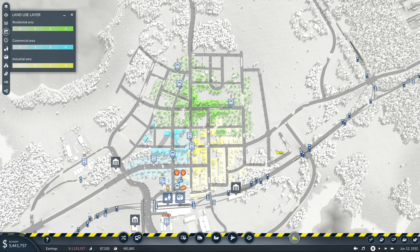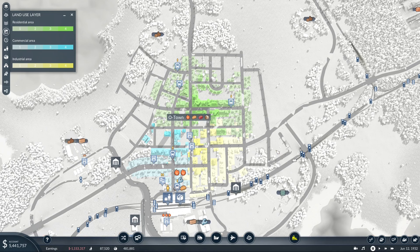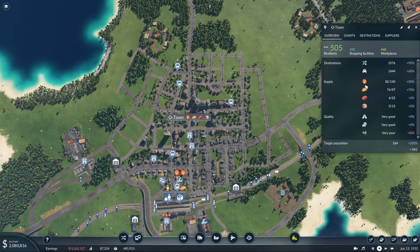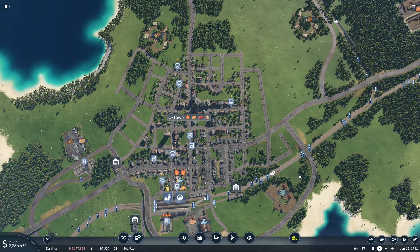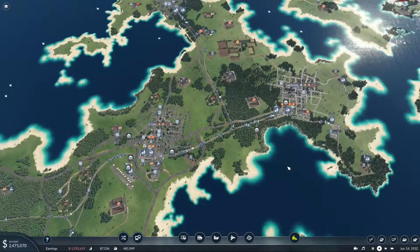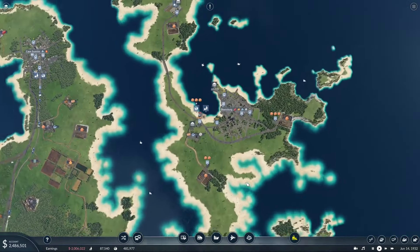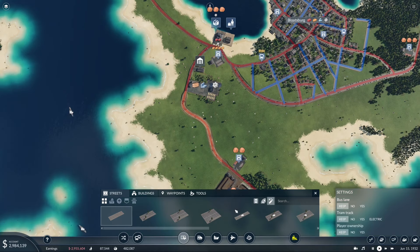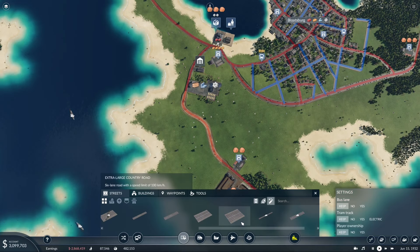So we'll come back to this and let's go ahead and unpause it and see how that does. Hopefully that will work. Completely destroyed O-Town - nice. So we got that. Where did I find it? Oh, it was here in Bloatsburg. Let's upgrade this and forget all about the atrocities we just did in O-Town.